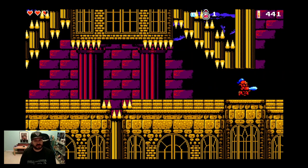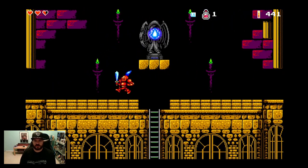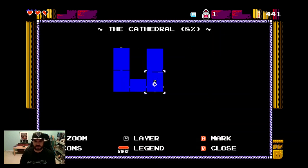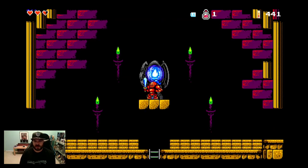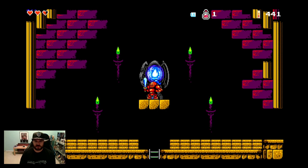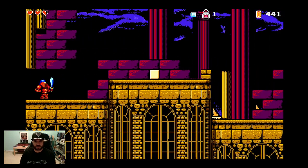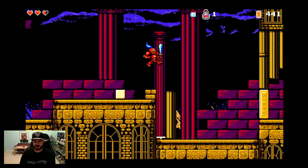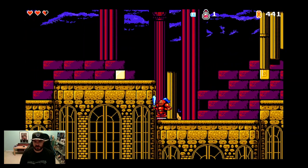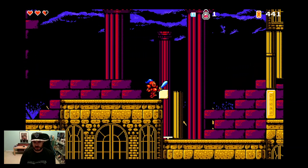I keep wanting to stop playing this game but I just can't. Maybe I was thinking like Castlevania: Symphony of the Night where you save at the statue — I don't know. I can go this whole way, I don't know which way I'm supposed to go but look at all this. Can I push this block? Yeah! So you're solving puzzles too.